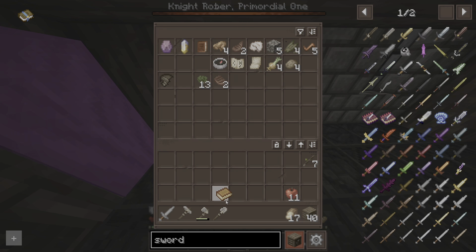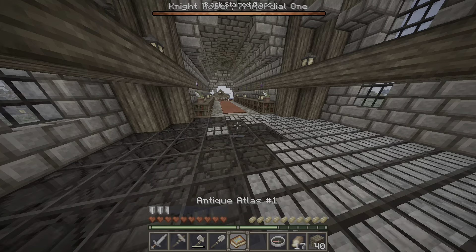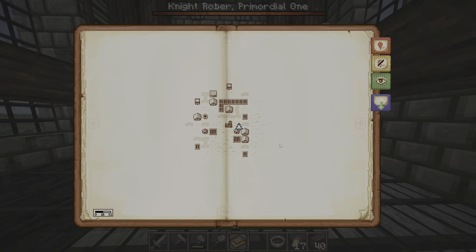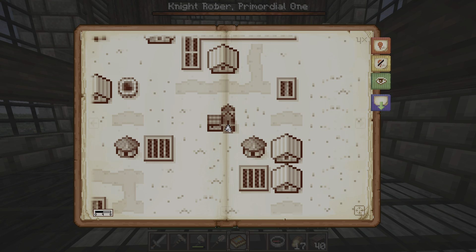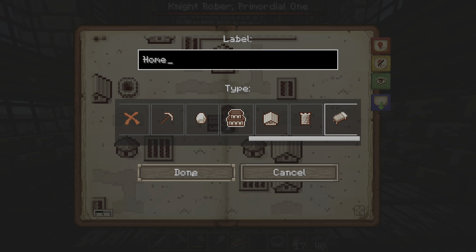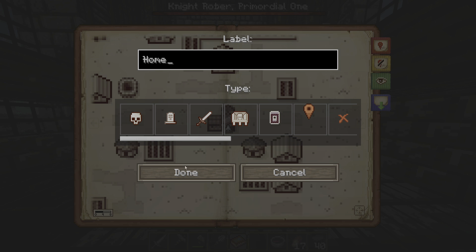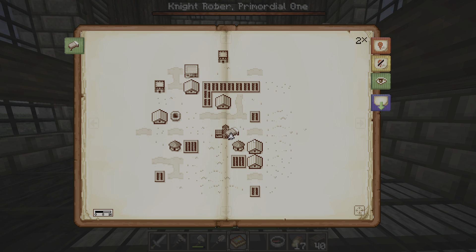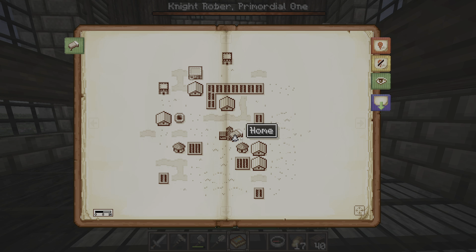Empty antique atlas - let's take this, maybe it's important. And a compass for sure. What is this - antique atlas? Wow, that's actually so cool! Can I mark this spot? Add a marker right here - let's call it 'home'. I think that's good. That's actually cool.